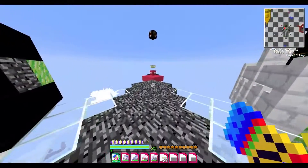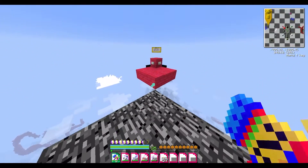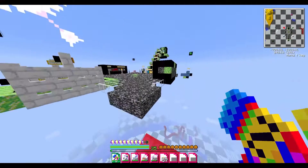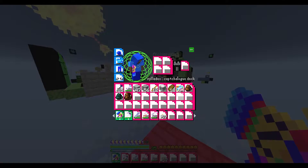This part we are going to continue on to the next land, which is the land of heat and clockwork. Before we do that, though, I do want to say I did some stuff off-screen, and I got myself a new backpack. I renamed this one to hold my frame motifs and my Faygo, because we already have storage space issues so badly.